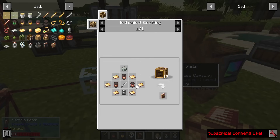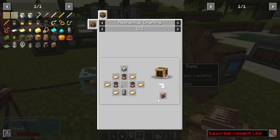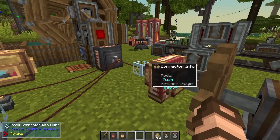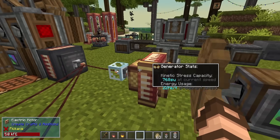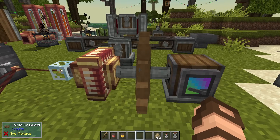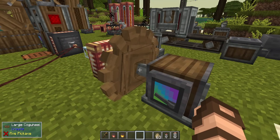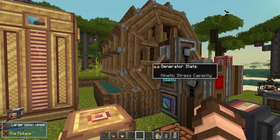The electric motor is made from andesite alloy, brass sheets, copper spools, a capacitor, and an iron rod. You don't have to use Create power — you could feed power from other mods like Thermal, RF Tools, or Applied Logistics, and then use it to power your Create contraptions instead of kinetic sources like water wheels.